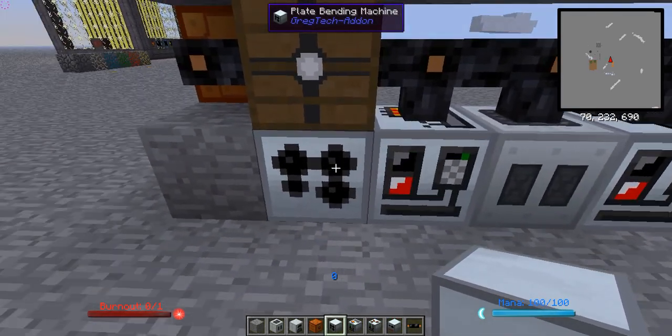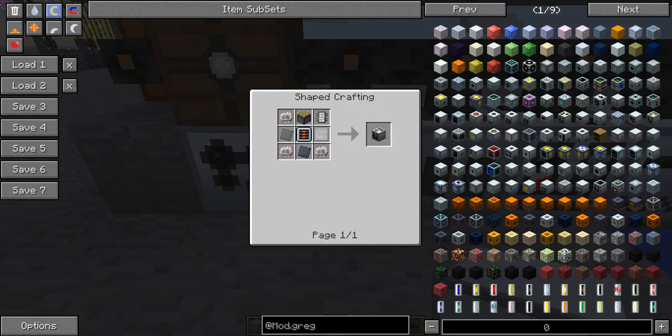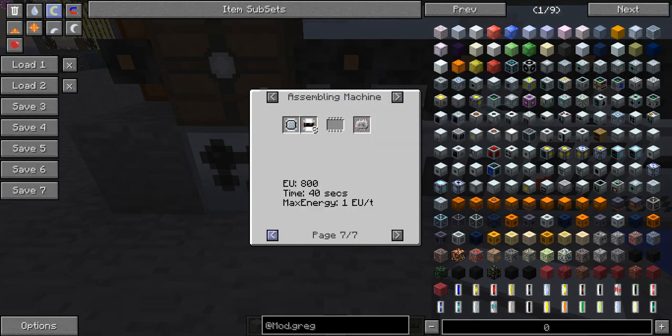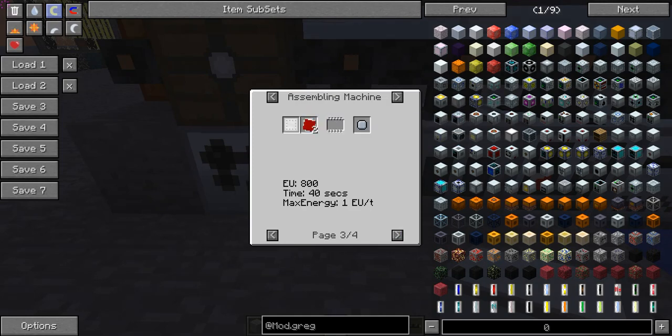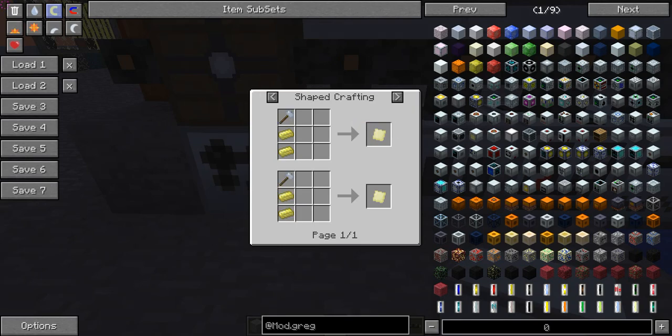An assembling machine is going to be critical because it allows you to assemble circuits with much greater ease. The hand-crafting recipe is horribly inefficient — you can make circuits in an assembling machine with a basic circuit board and three copper cable, which cuts copper cable consumption in half. Basic circuit boards are made with two red alloy plates and an aluminum or iron plate, or more efficiently with an aluminum or iron plate and two electrum plates. Electrum is one gold and one silver smelted in an induction smelter from Thermal Expansion.